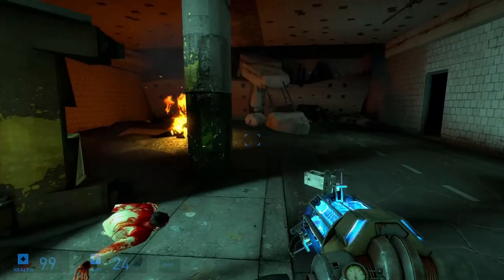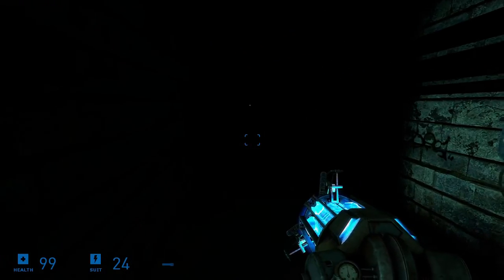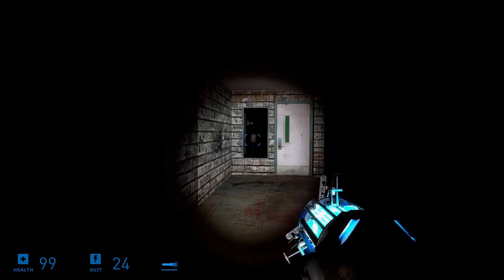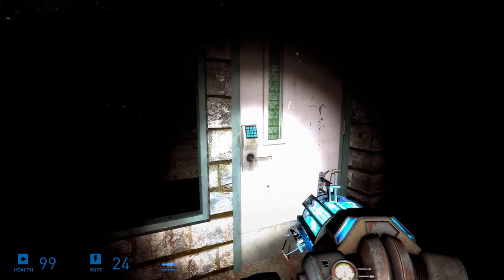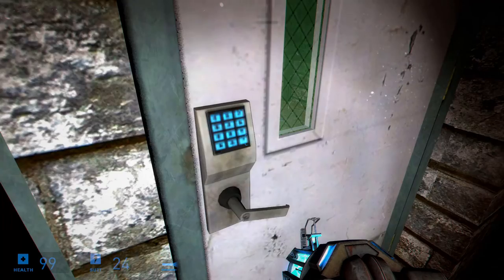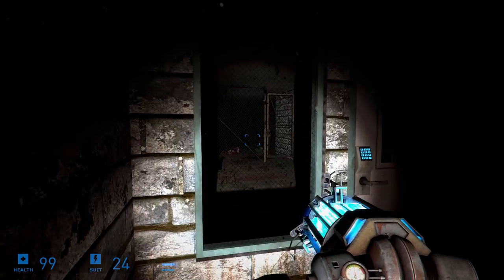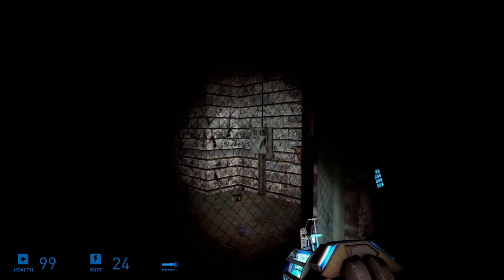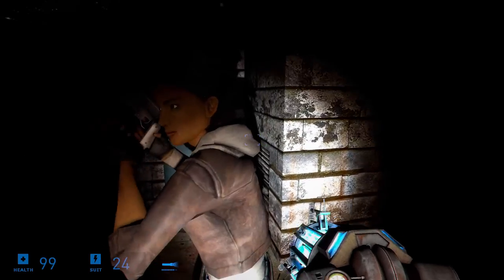Oh my god, it is dark. You can't see a thing. I'm blind as a bat without that flashlight on. We need to get through that door. Damn, it's got a powered lock. How are we gonna get this open? Let's see if we can find a power box. Of course it's right on the other side.